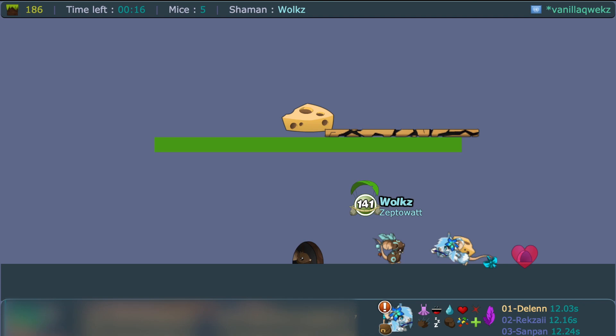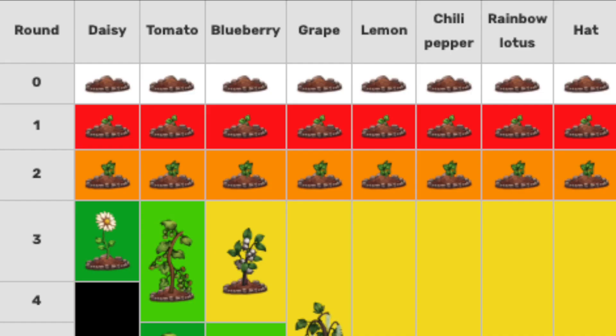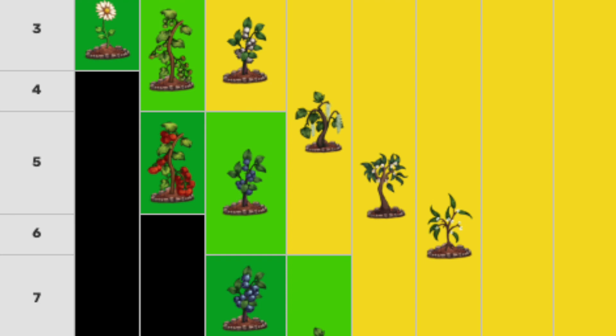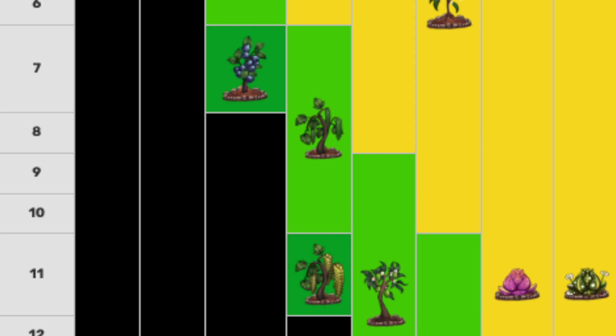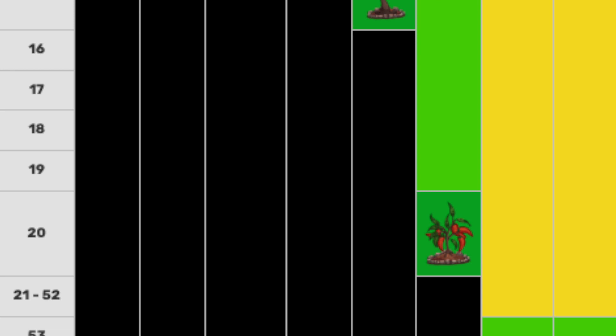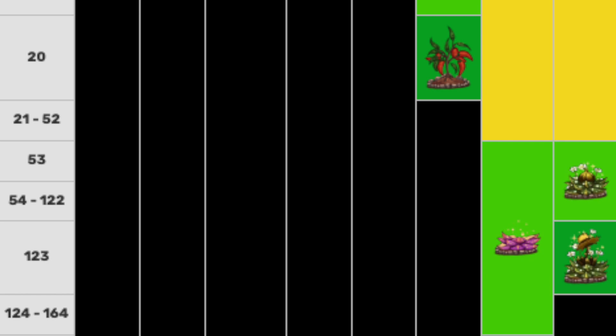Here are the growth times: daisies take 3 turns, cherry tomatoes take 5 turns, blueberries take 7 turns, white grapes take 11 turns, lemons take 15 turns, chili peppers take 20 turns, the rainbow lotus takes 165 to 185 turns, and the green lotus (hat item) takes 123 turns. Those longer ones are where you'll want to use all your fertilizers.